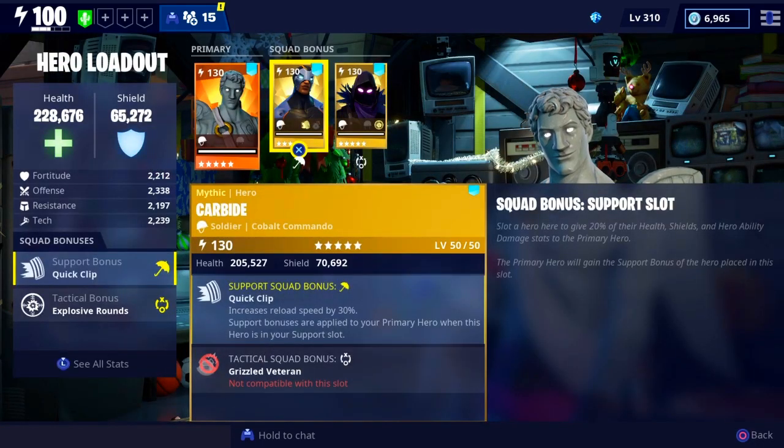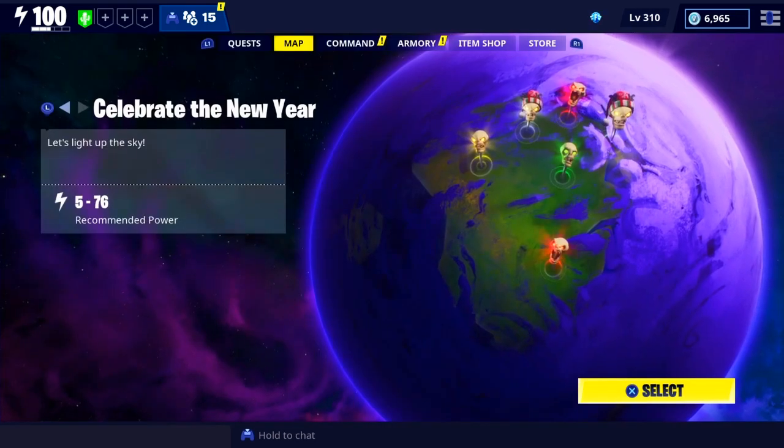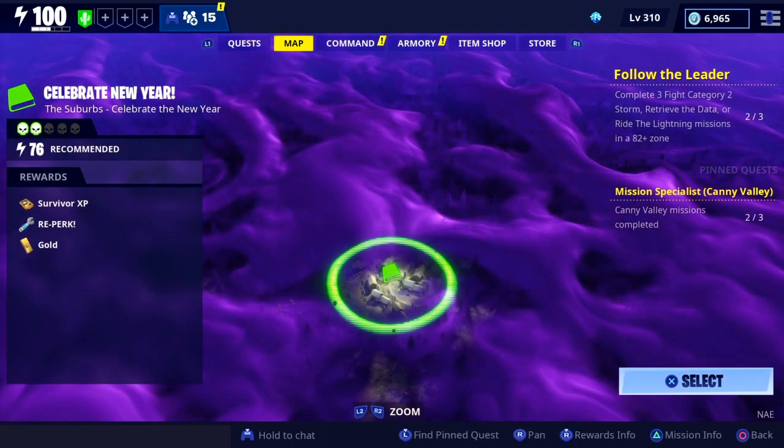I'm going to be using Carbide for the Quick Clip to increase my reload speed by 30%, and then I'm going to use Raven for the explosive rounds. Let's go ahead and pop into this mission and see what it's like.